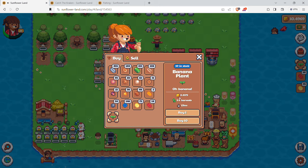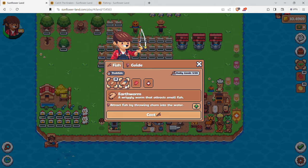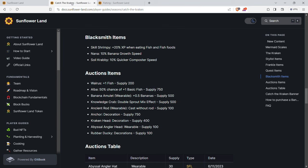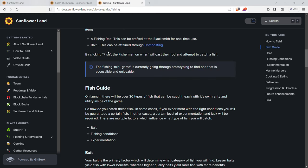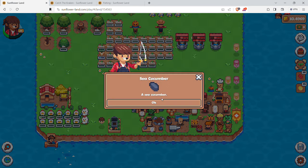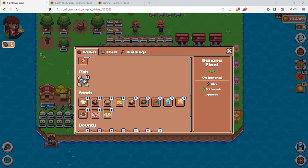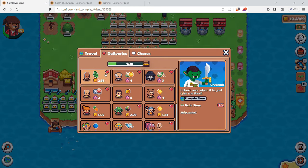They added a new banana plant. I don't have any axes to clear trees, so I'll wait on that. Going to the fishing NPC - I have 15 worms. I don't have a red wiggler, which gives you other bonuses. We'll do a cast - it's not a minigame, you just click the reel button. Got a cucumber first, not what I needed. Then I got an anchovy - you can eat it for experience.